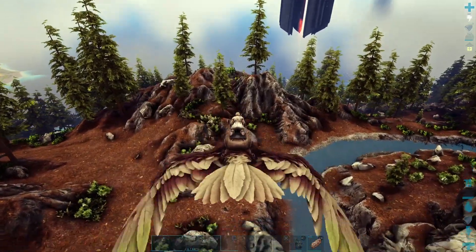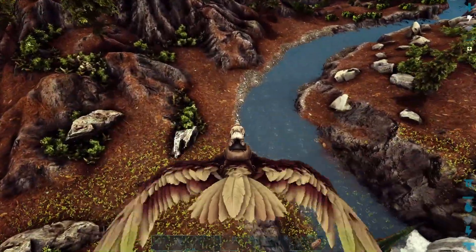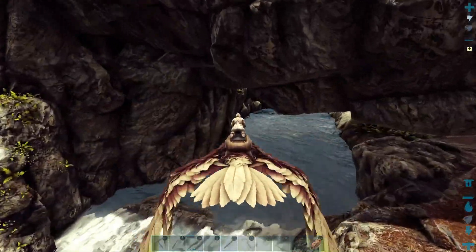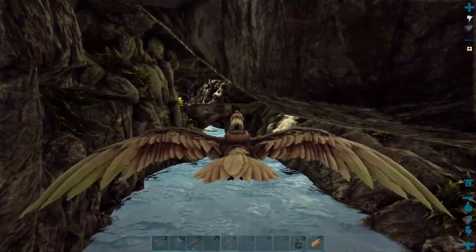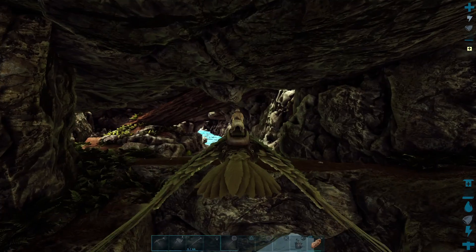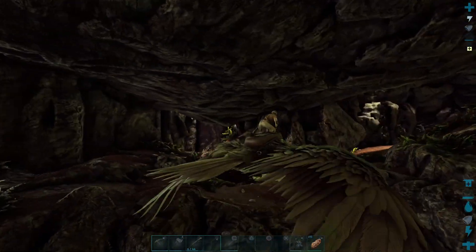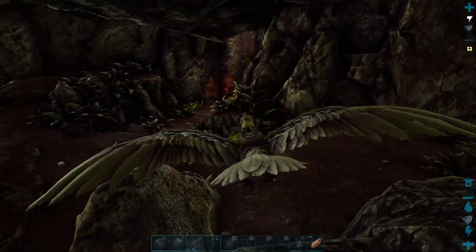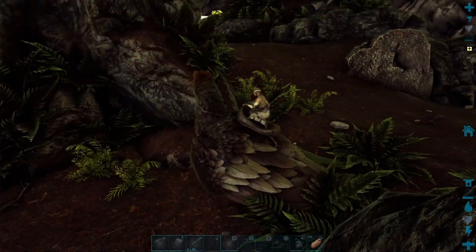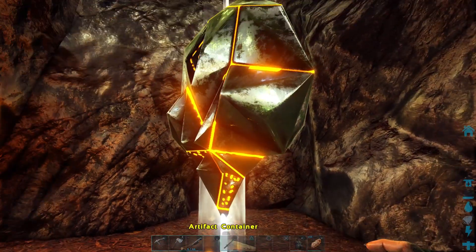That really looks like a cave right there by Red Ob. I'm pretty sure I've got it turned on to allow flyers in caves. What's the worst that could happen? We're just taking a little peek. It'd be great if there's crystal in here. This isn't a cave cave... oh, yes it is! There's an artifact! Well, you saw it here first, ladies and gentlemen. The first artifact by complete accident — just sitting in there. I said it looked like a cave. I said it!